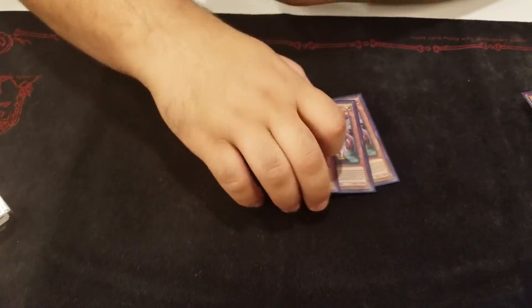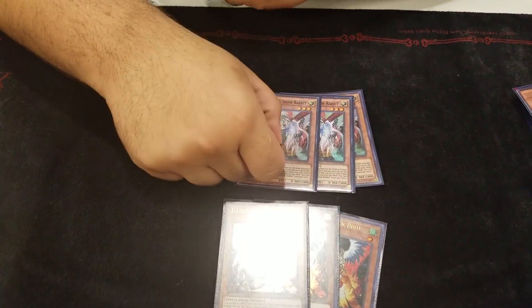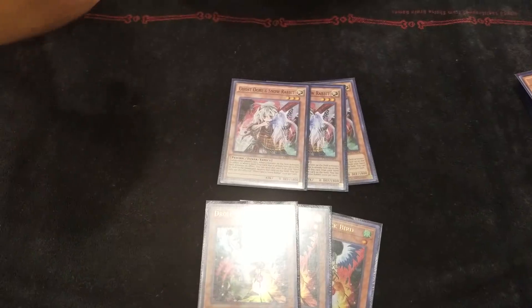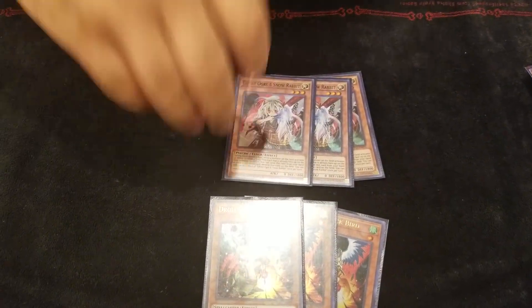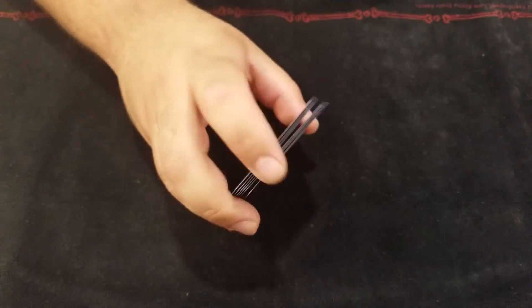And then the hand traps — I play three Ghost Ogre and three Drolls. The reason I play Ogre and not Ash is because it's Light and you can pitch it with Galaxy Soldier. That's actually relevant. Would you have considered Gamma? No, because I'm trying to OTK — I don't want to play the brick.